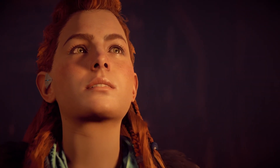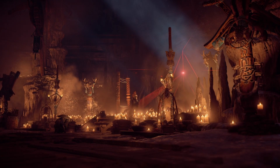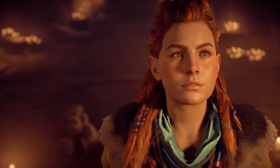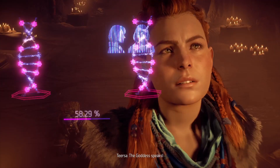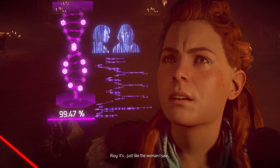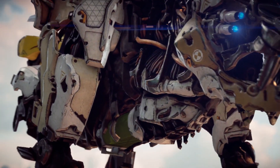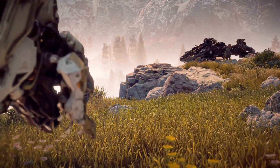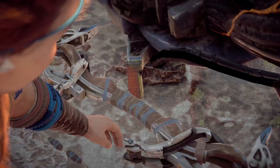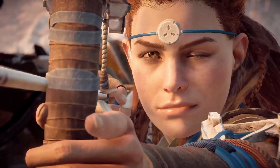Something in Horizon Zero Dawn that stands out as soon as you see the box art is the setting: tribal culture meets high-tech robots. It's set 1,000 years in the future, in a post-apocalyptic Earth where humanity has regressed to primitive, tribal existence. But there was clearly a technologically advanced civilization that lived before them, and of course there are the highly advanced, animal-like robots roaming the world, like the T-Rex-looking one on the original box art. That premise is really interesting and had me curious about the game before I knew anything else about it.